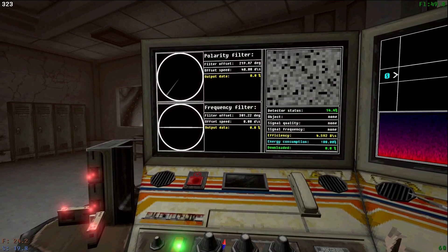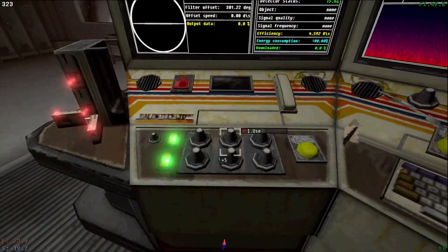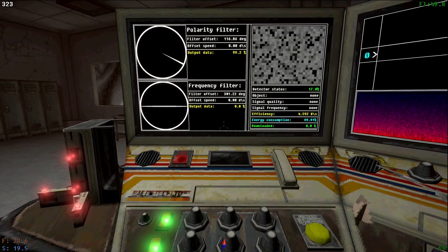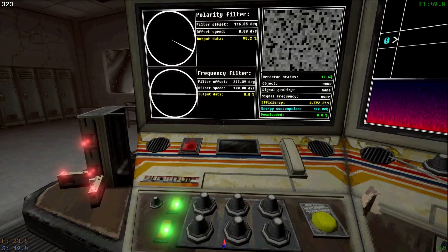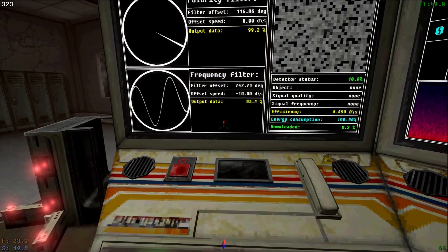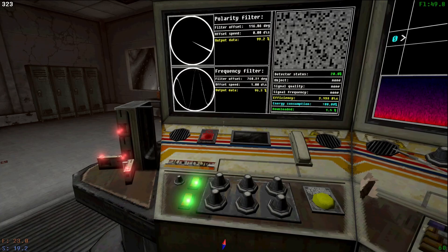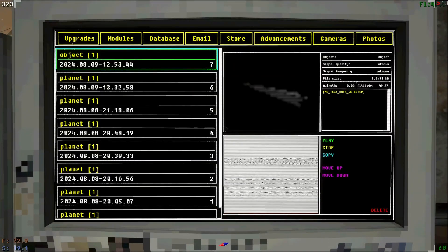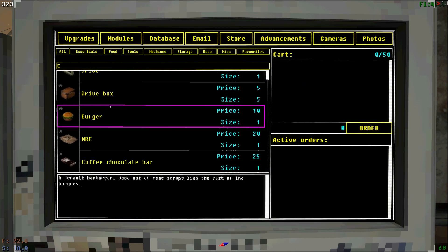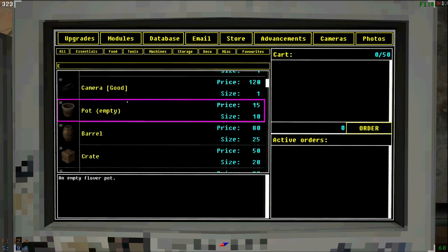We do have 300 points to play with. I don't really know what to spend those points on other than more upgrades. There it is. And fuel. Okay, let's go in here. Let's see. I definitely want to buy some fuel. I definitely want to buy another pizza, I think. Because pizzas last for a while.